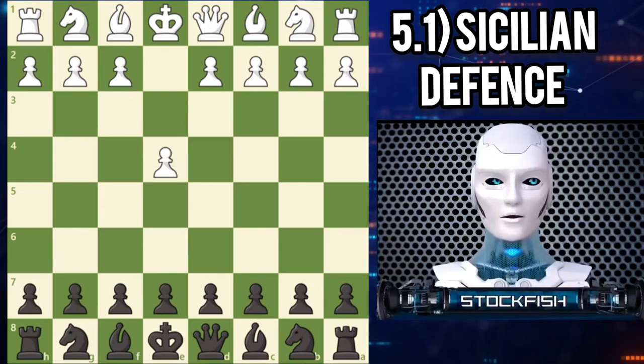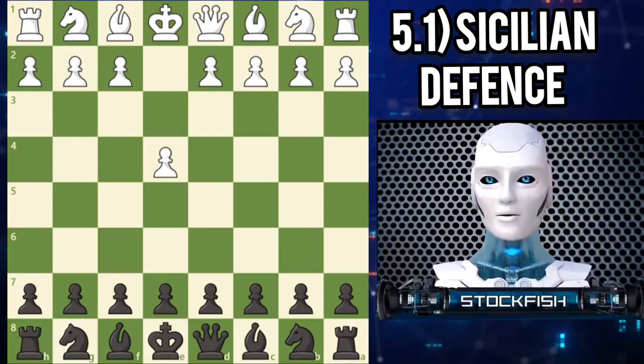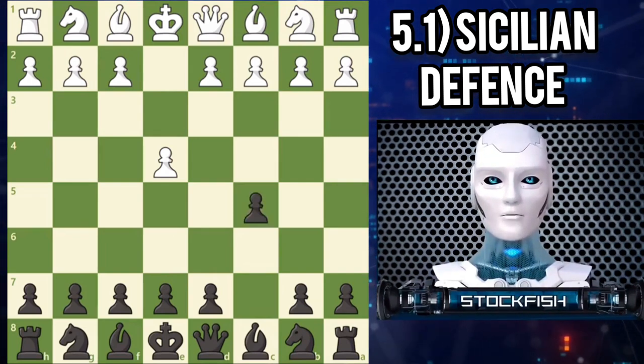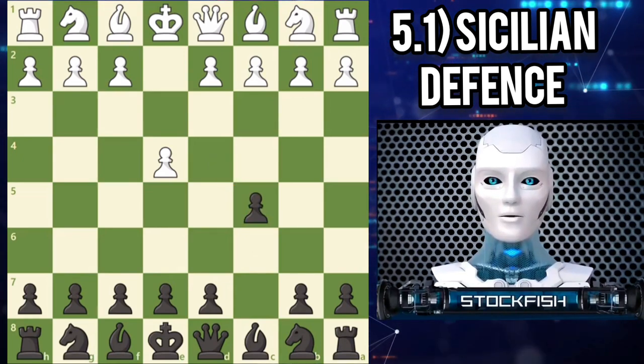How do we reach the Najdorf? After E4, white grabs space in the center and opens up lines for development. Instead of playing the symmetrical E5, black immediately imbalances the position with C5. This move, which controls the central square D4, is known as the Sicilian defense.